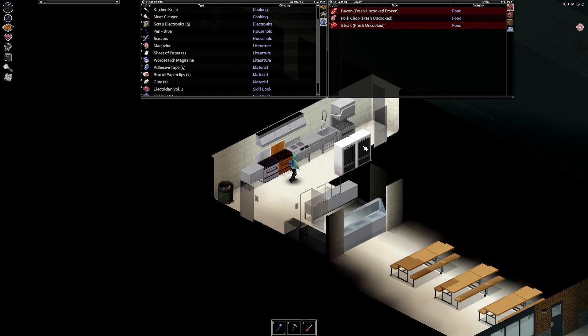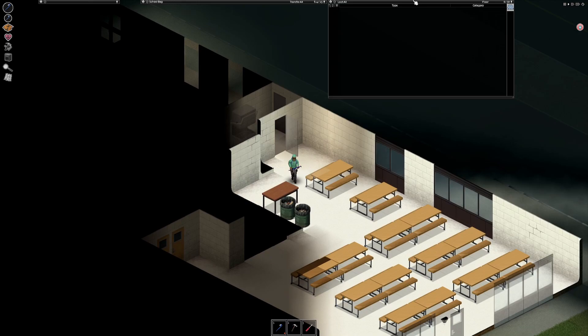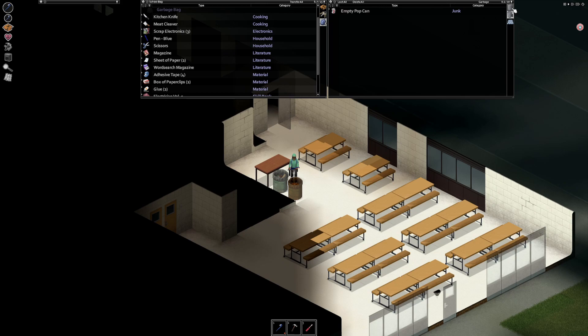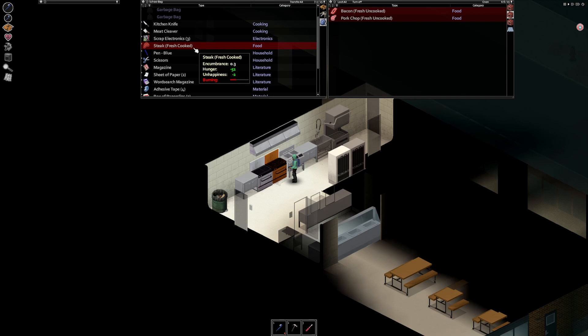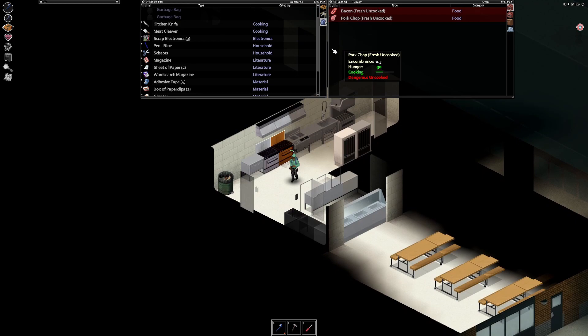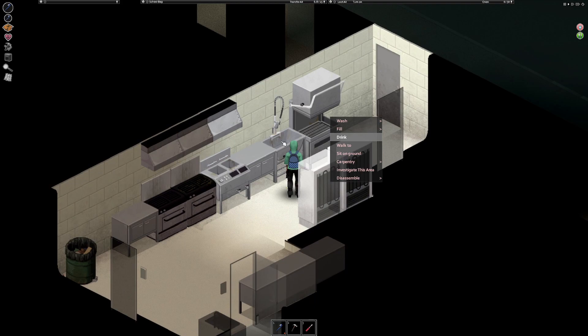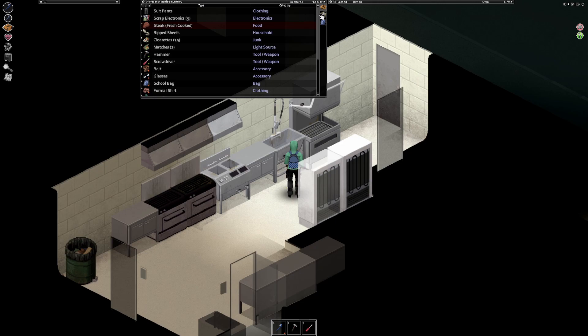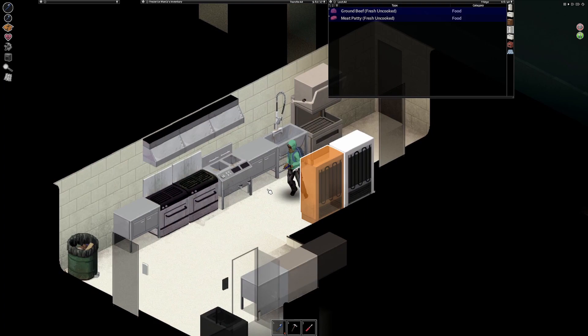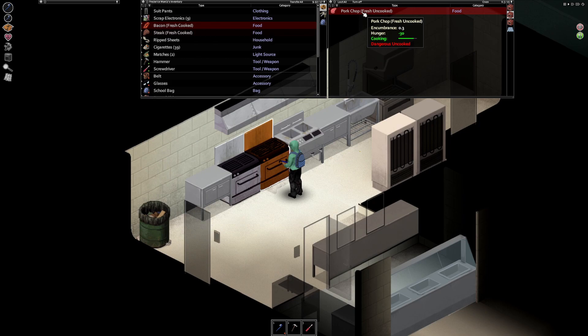The steak is almost done — I'm afraid to walk away in case it burns. Let me check these real quick. Got another garbage bag. I'll grab these empty bottles so I can fill them up with water. That steak is done. Let me check if there's a sink in here — oh yeah, there is. I can actually fill bottles here.